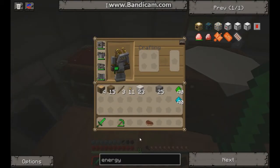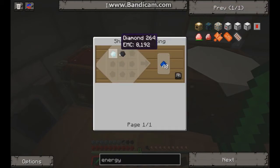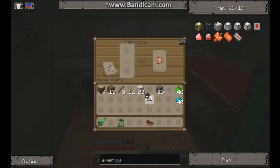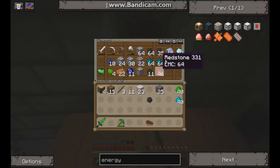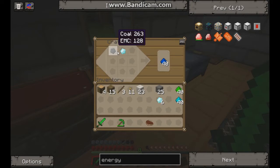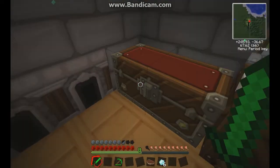And then for the last one it's gonna be diamond and coal. Get our diamonds out of there — must be careful with these because if we lose these we're pretty much shot. All right, so that's that.